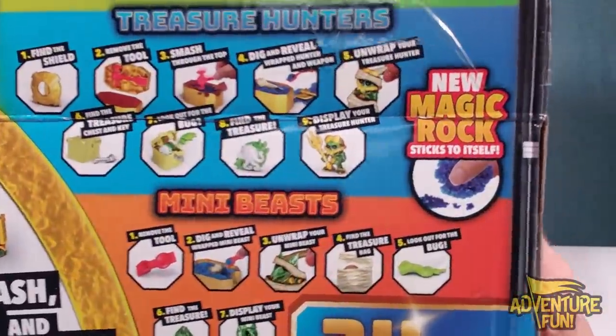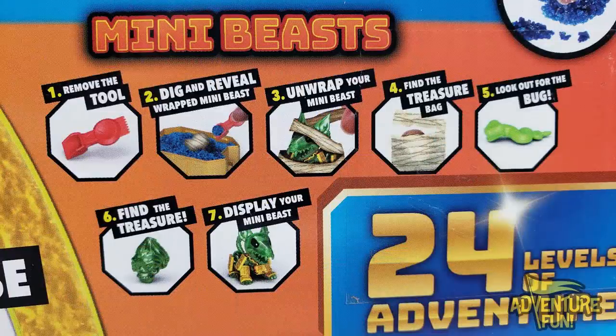The other quest is to smash, dig, and release both the treasure hunter from his sarcophagus and the mini beast from his. For the mini beast: step one, remove the tool; step two, dig and reveal the wrapped mini beast; step three, unwrap your mini beast; step four, find the treasure bag — look out, you're going to be snacked on by some vermin — could be a snake, spider, or scorpion — and then pull out the treasure and display your mini beast.